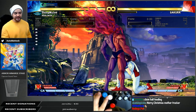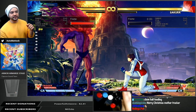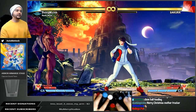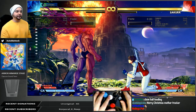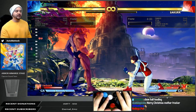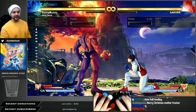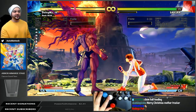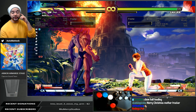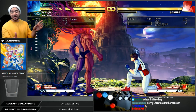V-Skill 1 is a free way, if it hits, to put them in a fire or ice state. That's determined by which V-Trigger you pick: V-Skill 1 is going to be fire if you play V-Trigger 1, and it's going to be ice if you play V-Trigger 2. The other way to get them either burning or frozen is while you have V-Trigger activated — whatever V-Trigger you pick, your moves will apply that element. With V-Trigger 1, the tackle and fireball are going to light them on fire.